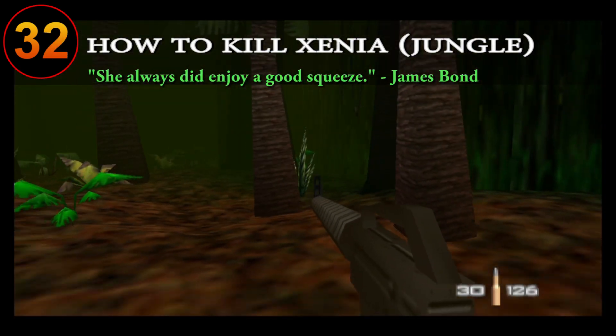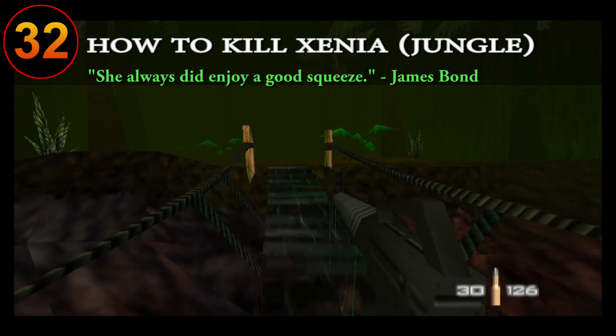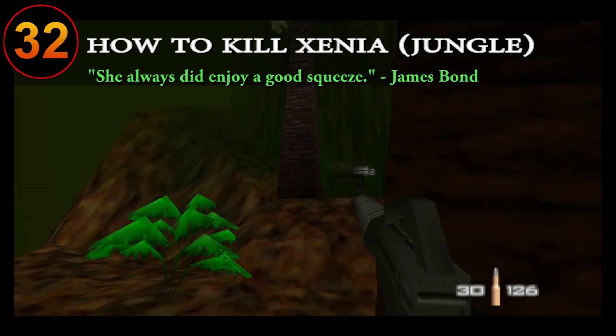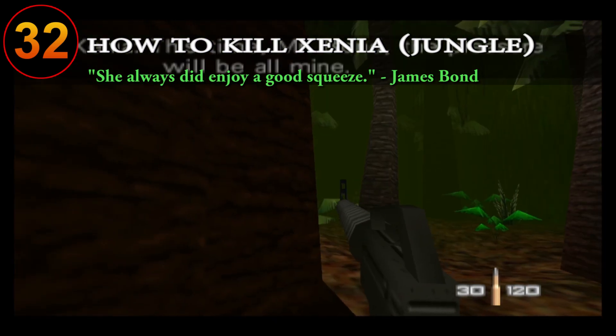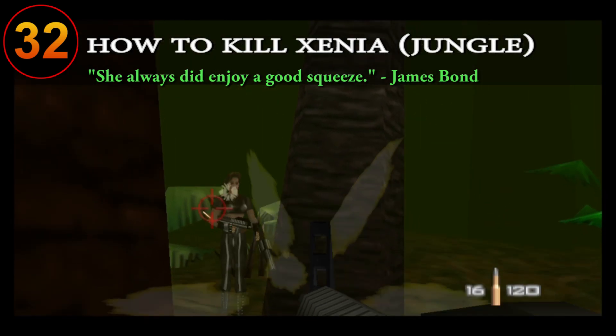For defeating Xenia Onatopp easily on the jungle level on any difficulty, simply do this: walk backwards when near the bridge to cross it, then stop at this tree and spin around to shoot and kill her before she can even reach you. This works because you need to be either looking at her or close enough to trigger her. You can also dispatch the drone gun very easily from this spot.